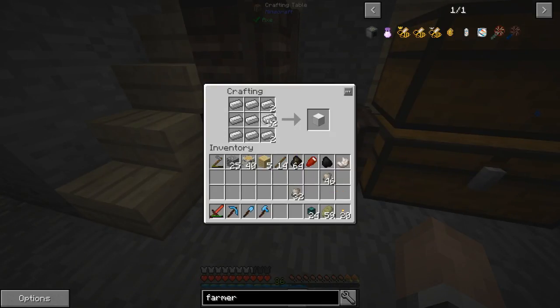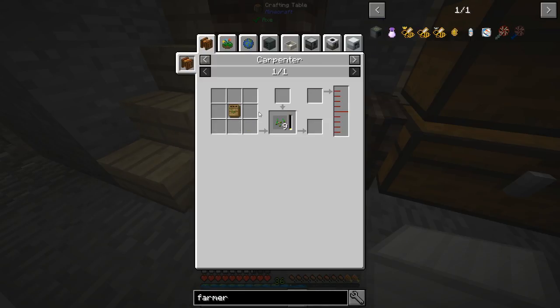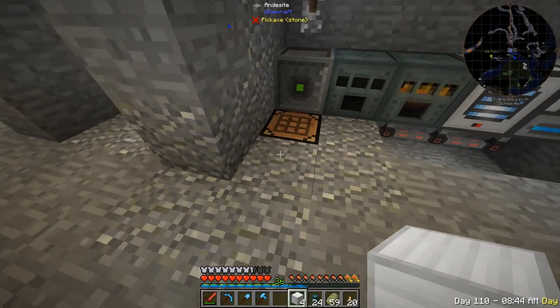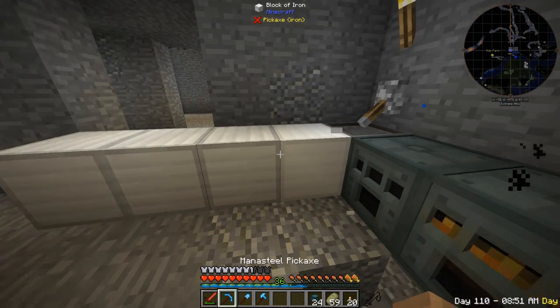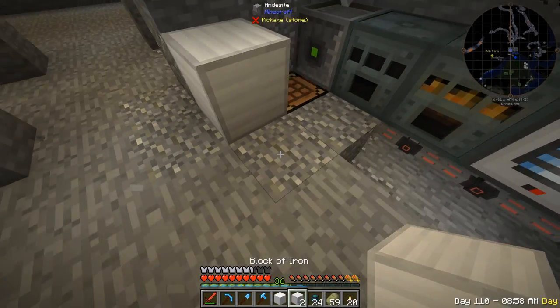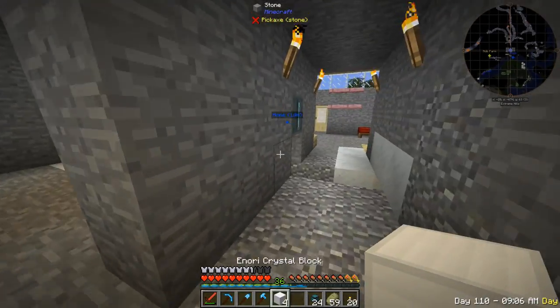Four blocks of iron — there we go, that's a lot! I also need an iron casing and seeds, along with Enori Crystal Blocks which are blocks of iron. They have to be the same distance apart in the recipe. We got four Enori Crystal Blocks.